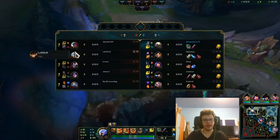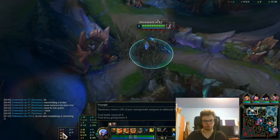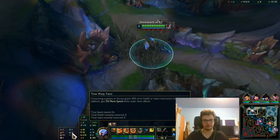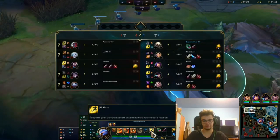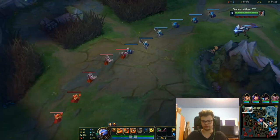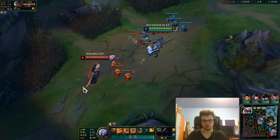They have four out of five champions that are annoying: Yasuo, Viego, Yone — Jesus. I'm playing Pantheon on top with Conqueror, Triumph, Legend Alacrity, Last Stand, and Tonic in the rune stats. I have Flash and no Teleport. I've seen some people use it, but we're going to absolutely destroy this Yone.